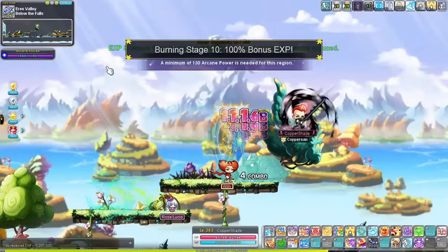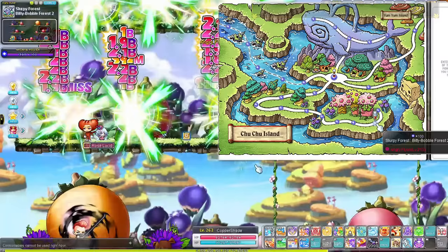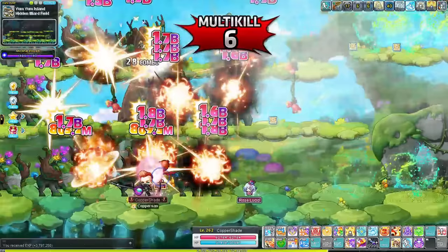Once you hit level 210 it's time to explore Choo Choo. Most maps on the left side of this area are pretty great — these are long maps with a water current. You can move above the water if your class has the mobility, or let the current carry you forward. Each map has a teleporter at the end that lets you teleport back to the start, making it very fast to navigate. If you don't like the current maps, I prefer grinding at Biddy Bobby Forest 2. Once you hit level 215, unlock Yum Yum Island. The best map here is Hidden Iliard Field, which has a hefty arcane requirement but it's totally worth it. If the monsters are too strong, stay at previous maps until level 220.